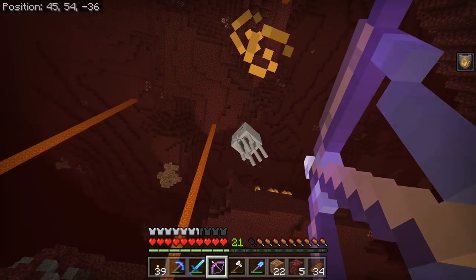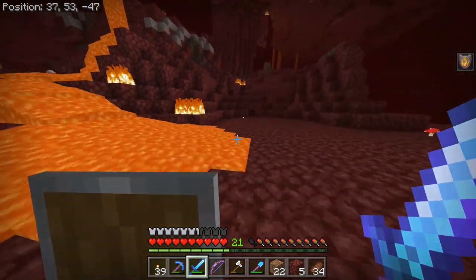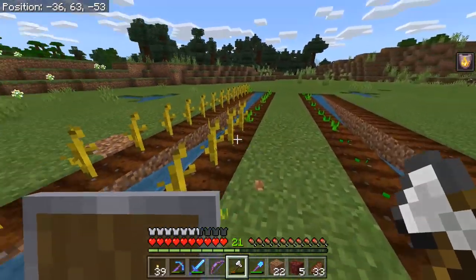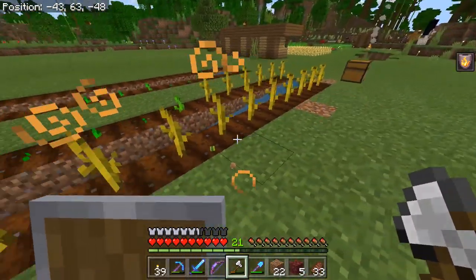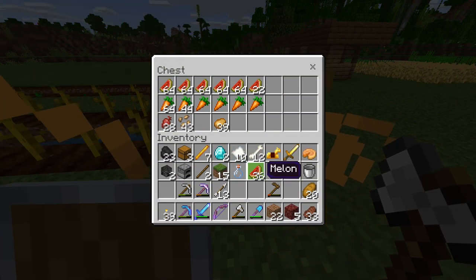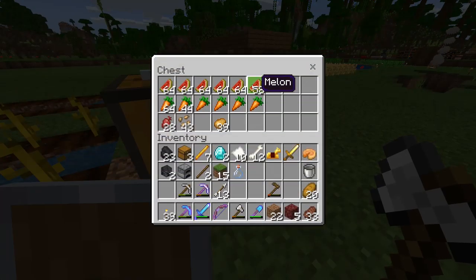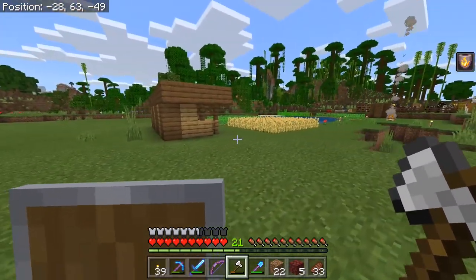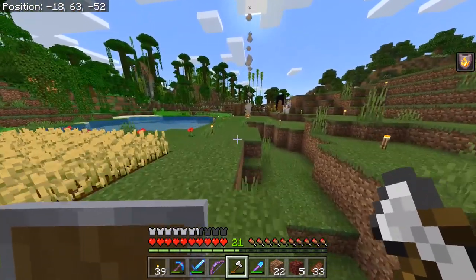One other thing I'm very happy about from my little time off camera is that my bow now has infinity, so I don't have to worry at all about using arrows. I've also got a pretty large melon and pumpkin farm in progress over here — I'm just trying to grow these up as best I can and gather a ton of melon slices. Melon slices are going to be a great resource for trading with farmers, as some of the farmers at the village will trade you four melon slices for an emerald, and hopefully these crops are going to carry us through that really tough achievement for getting a thousand emeralds traded.